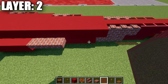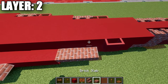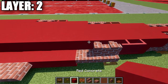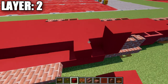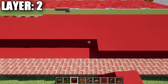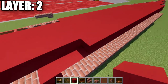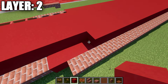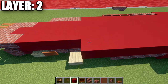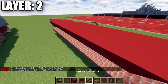Then take your red concrete and place down 31 blocks going down the center. After that, place down a brick upside down stair, followed by a second stair and a top slab. Then grab your red stained glass panes, go to the third red concrete block, and go back three red stained glass panes, then three brick walls.